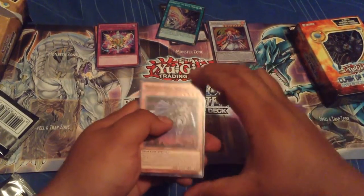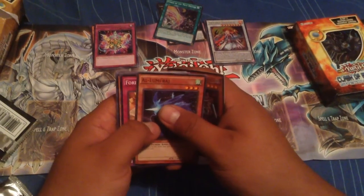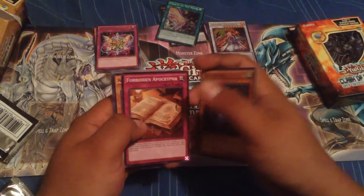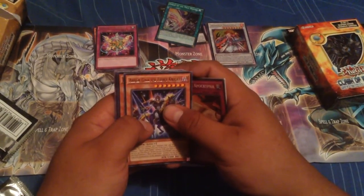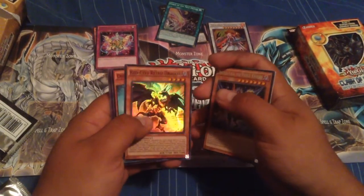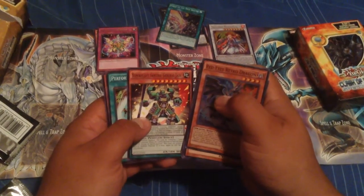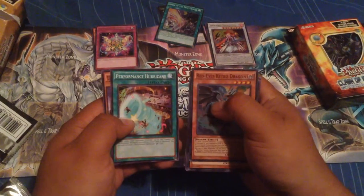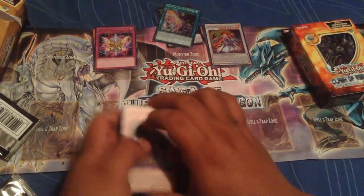So we got Twilight Ninja, Alu Mirage, another Forbidden Apocrypha, and then we have Artisan Gaia the Fierce Knight. And we have another Red Eyes Retro Dragon, Despot Seven, Super Heavy Samurai General Jade, Performance Hurricane, and Dynamis Brachion.